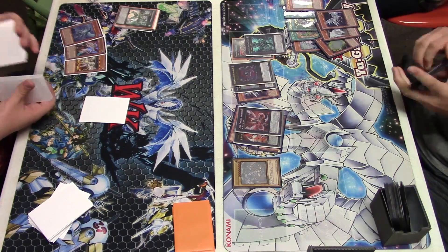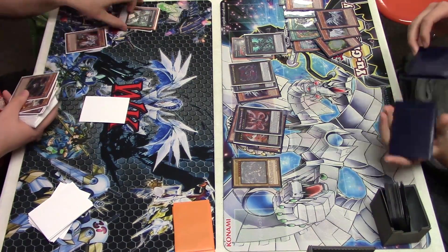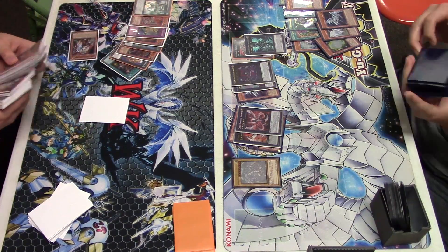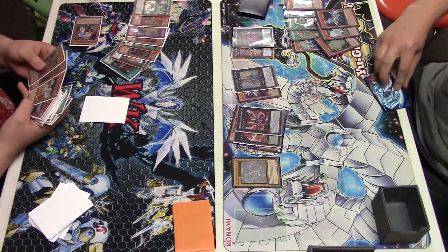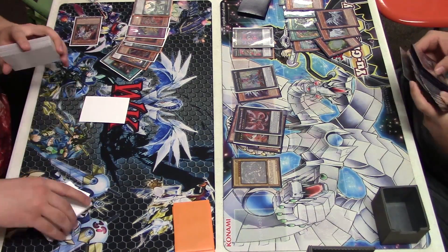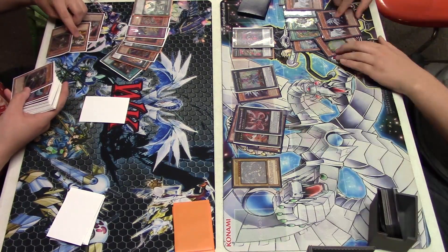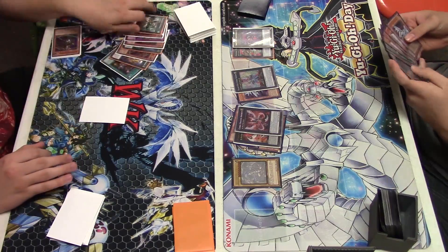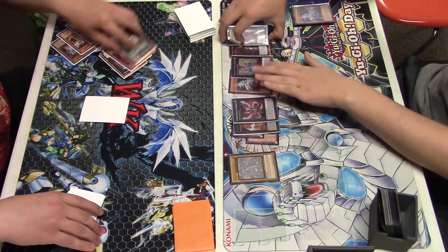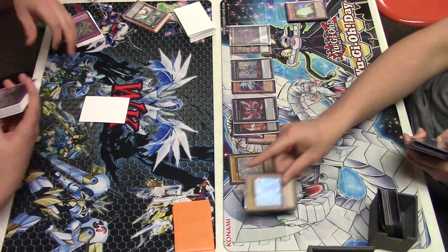He goes into Dark Matter. I don't think I end up banishing Gamzeal — I think I banish Whiptail and something else, but it doesn't really matter too much. I'm still netting more than enough draws. The reason I put that card back on top of my deck is because he does take back a special summon, so instead of arguing about it, I just put it back and draw a different card off of a different summon.